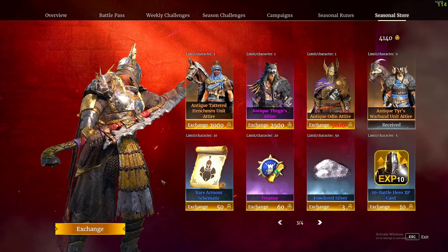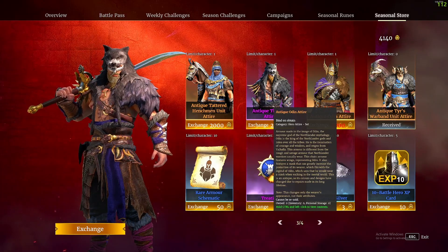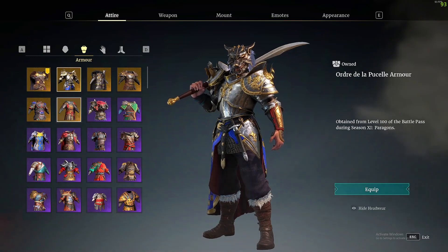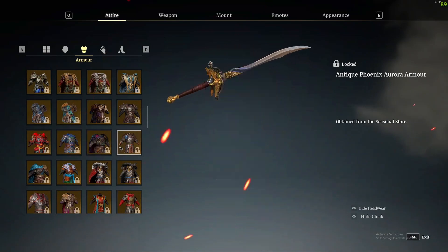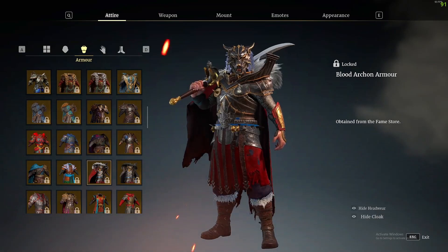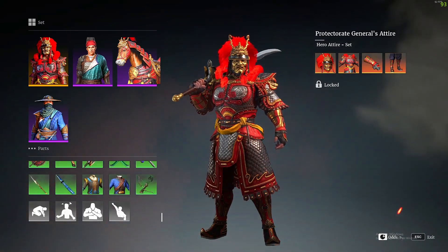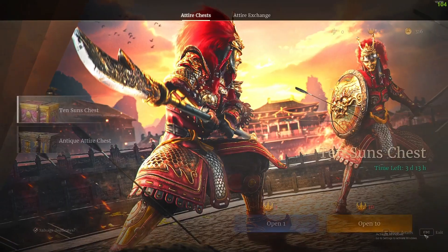Unit attire, unit skins, hero skins, weapon skins — pretty much their main source of income. I paid $10 for the season pass just to get these cool attire options, and they just look really dope. That's how the game gets most of their money — the majority is through unit attire. They even have a chest where you can pay for keys and literally roll for unit attire. Nothing is game-breaking stuff — you're not going to get a weapon that does a million damage through paying money.